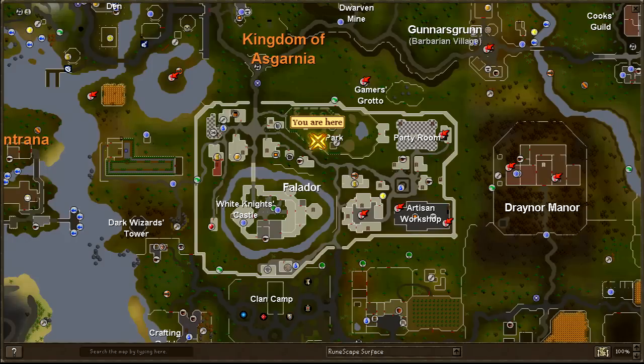Hello and welcome to the Wanted quest guide. On screen now is the map. To get to this location, which is in Falador Park, you can either use a teleport to Falador by runes or a teletab from the Grand Exchange, which is about 100 GP, or you can use the Falador lodestone, which is free.